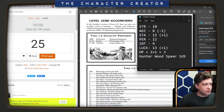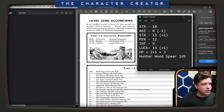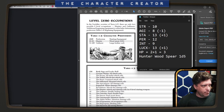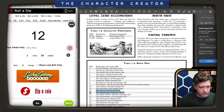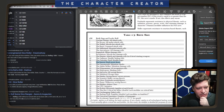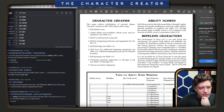We need to roll a d30 for our birth sign. We rolled a 12, so we have a plus one to find secret doors. Look at some of these other ones — mutation checks, healing rolls, escape traps, armor class. Pretty cool. Roll twice for additional beginning equipment — additional equipment may also be obtained by barter — so let's roll twice for that.